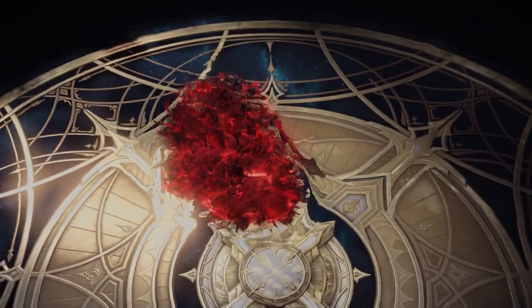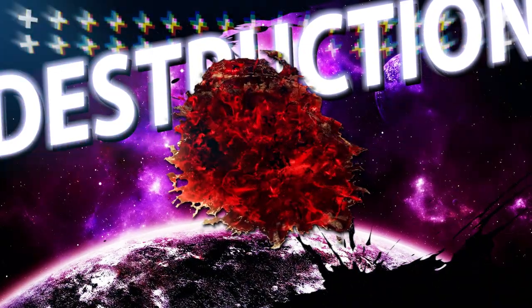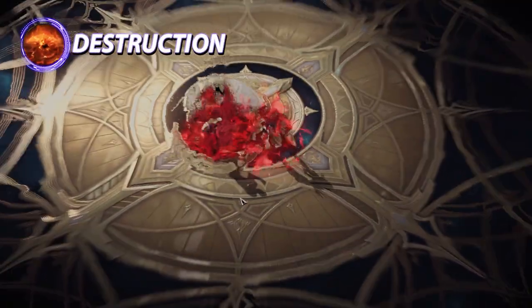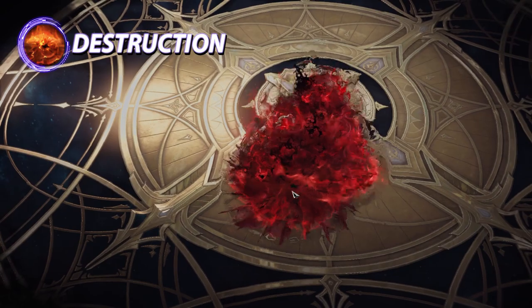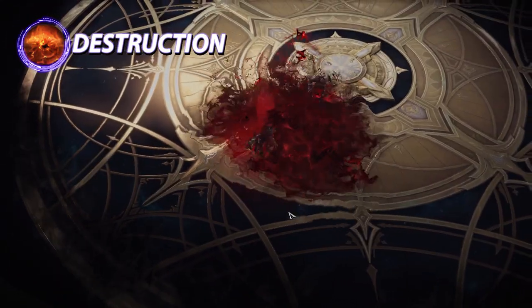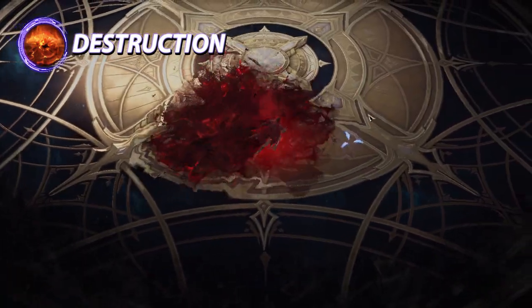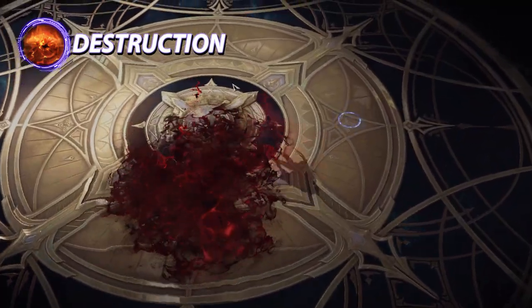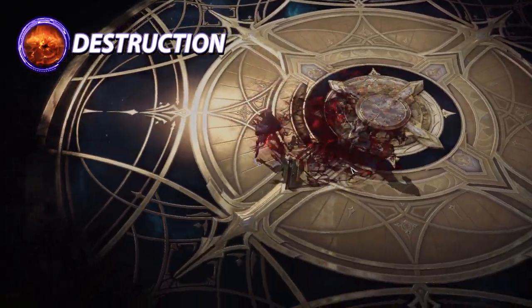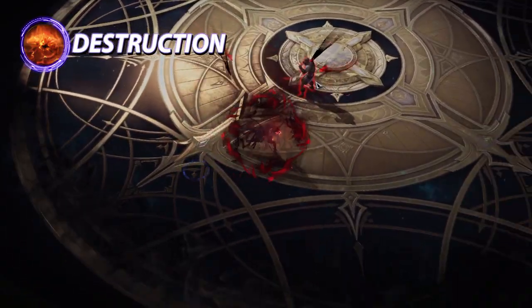Next up is Destruction. This one is going to be one of your close range AoEs. It only CCs your opponent for a short time but has lots of damage to offer. This ability is predominantly used to help finish off your targets or in the middle of your combo. Since it has a decent close range AoE, it's best used when two or more targets are close to each other. Its stagger is mid to high.